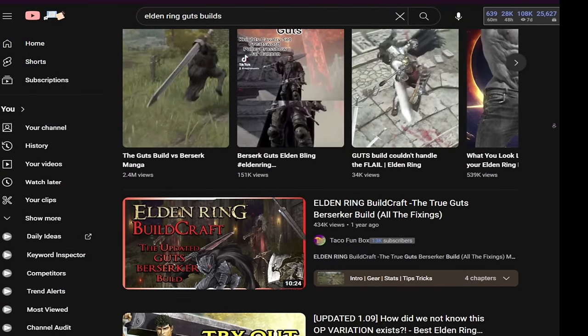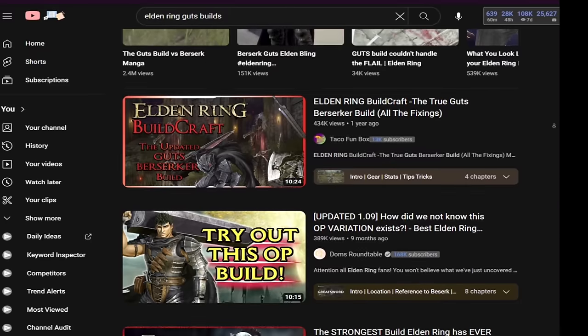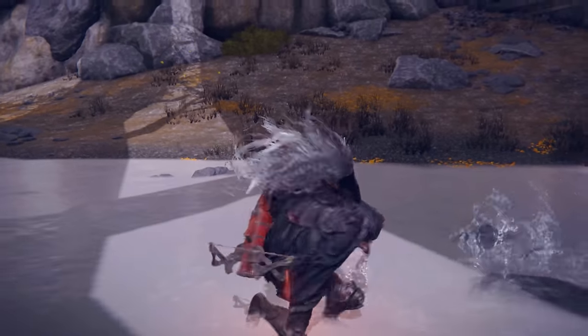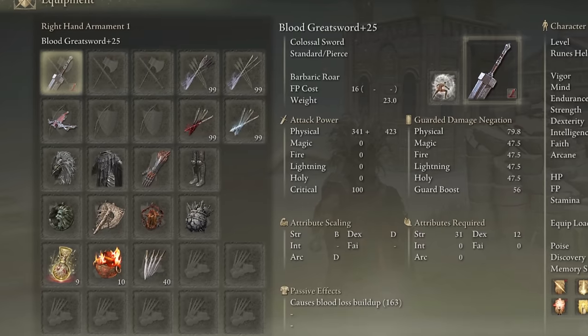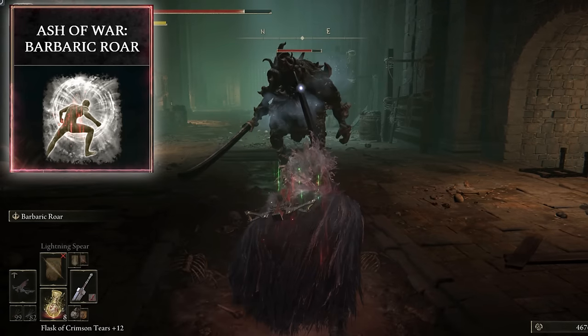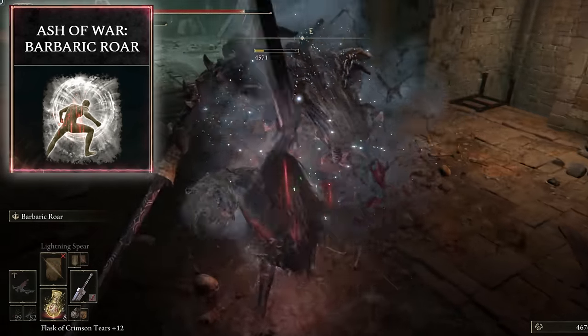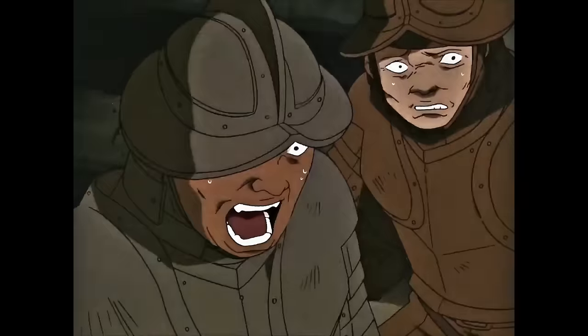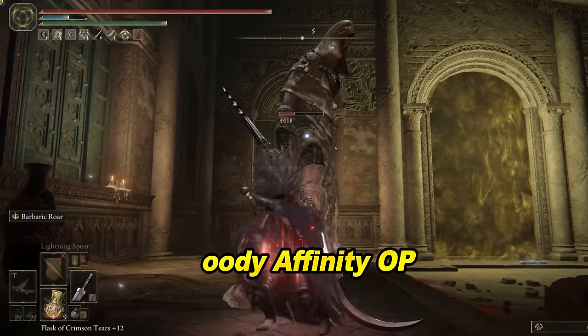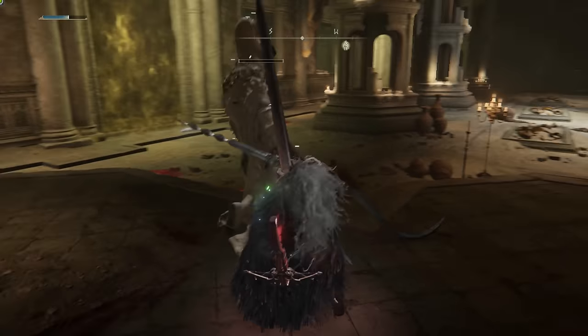Over the years, I've witnessed many attempts to create a Guts build from Berserk, but they often leave out a couple of key elements. So today I shall craft the greatest Guts build that any weeb has ever seen. Step 1: The Greatsword. A bloody Greatsword fits the bill quite nicely with Barbaric Roar — mostly chosen because he screams in anger, which correlates well with the obvious anger management problems that Guts has as a character. The Blood Affinity on this weapon elevates it to being one of the most deadly and cheesiest weapons in the game.